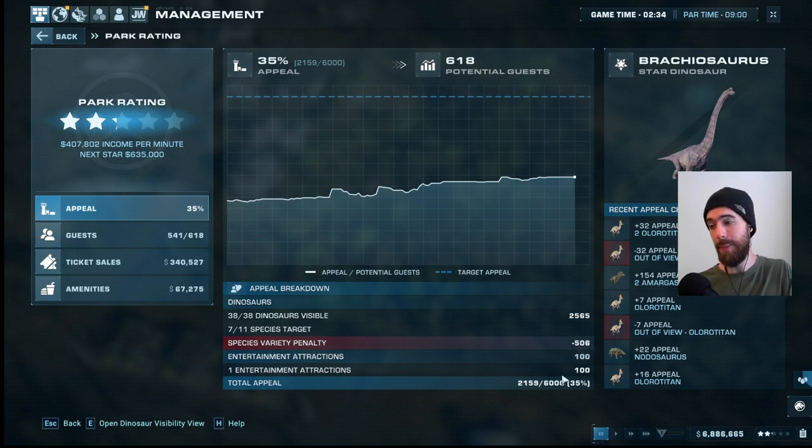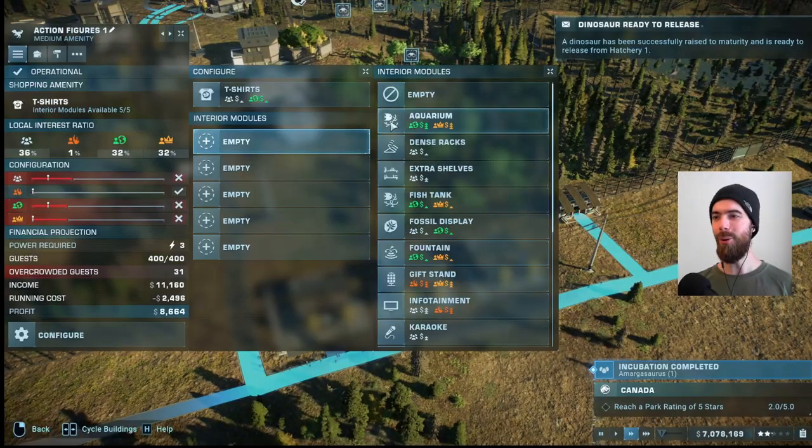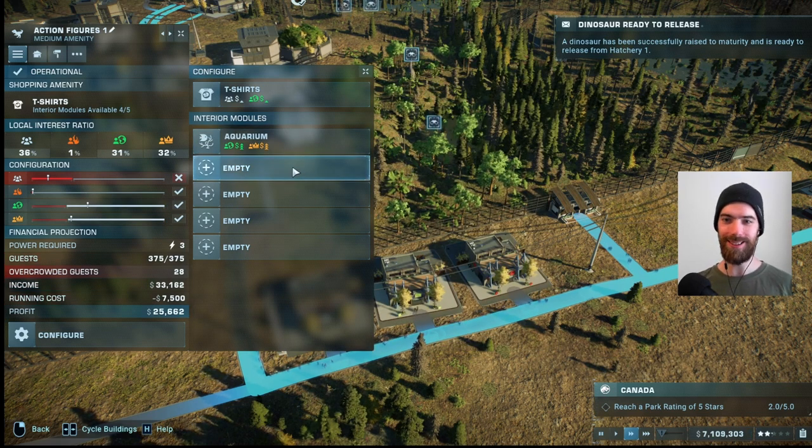Our target appeal is 6,000 to reach the highest rating, but until we reach 11 species we're going to be running up against a hefty appeal penalty for having fewer than 11 species. I believe this number scales with how much general appeal you have, not necessarily how many different species. It's going to keep going up as we have higher appeal ratings until we crest the 11-species threshold — and then it will all be removed at once, and we'll hopefully jump forward to hit five stars.